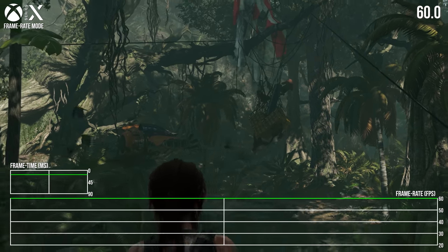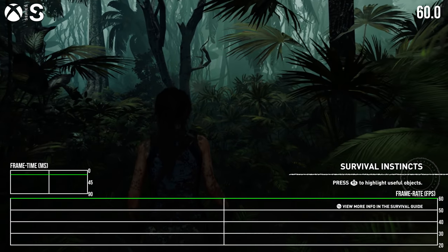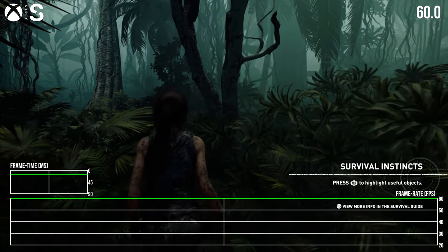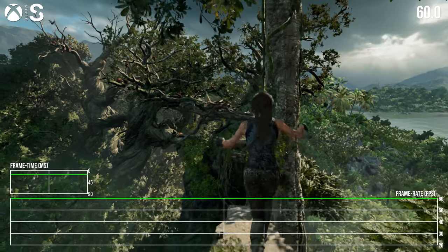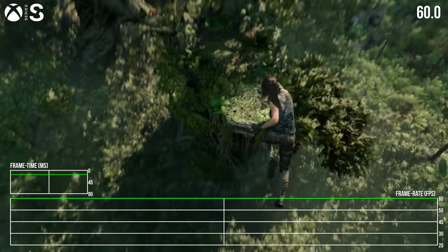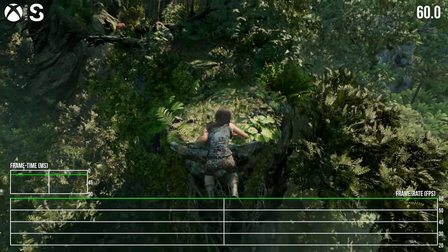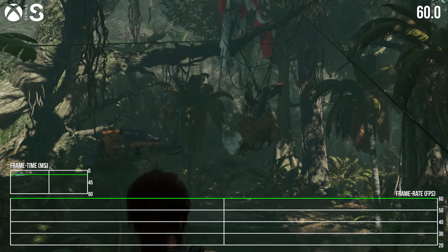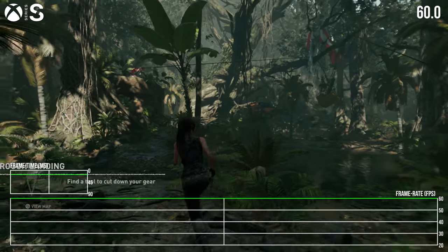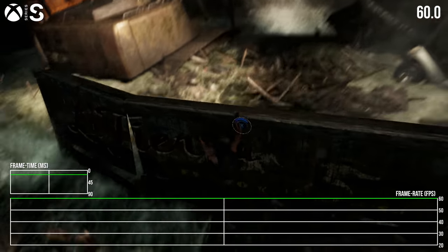Last but not least, Xbox Series S. The reality is it hits 60fps without any issue whatsoever, at least from the first few hours — even the worst of the Series X tests don't produce a drop. It's a pretty superb lock at 60fps, though resolution-wise it retains the circa 900p image of the older Xbox One version. The net result isn't all too flattering on a big 4K screen, but at least a smoother framerate is locked down.